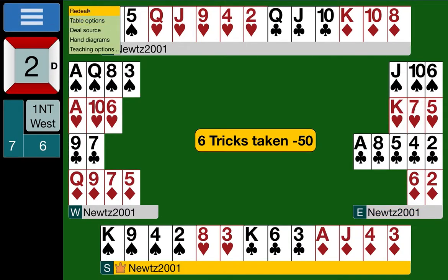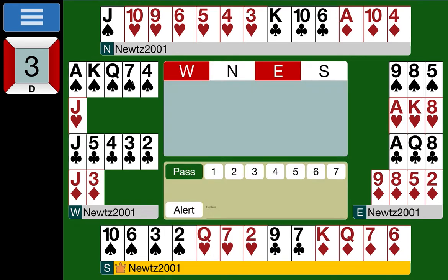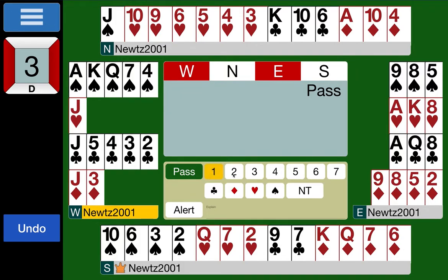On to board three. South is dealer with seven points, balanced — pass. West has 12 points, five-five in the black suits — we always open the highest of our two five-card suits, so one spade. North has eight points and a long heart suit but no strength in the suit — neither the points nor the honors to be overcalling at the two level. Pass.